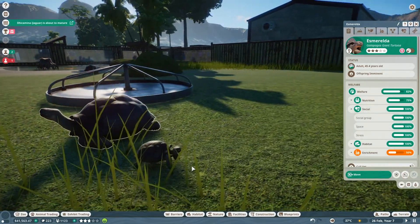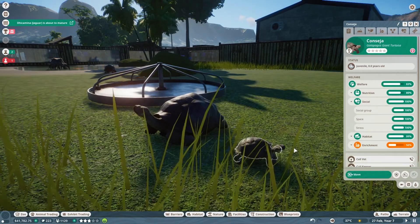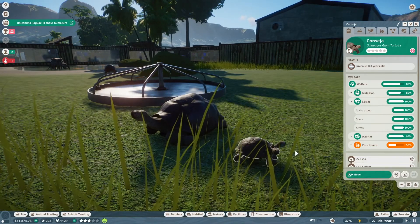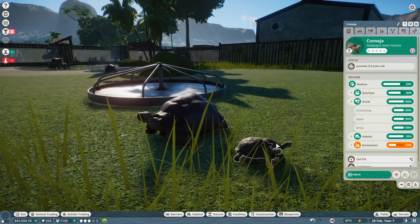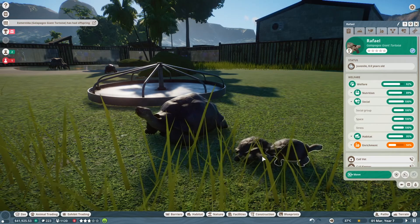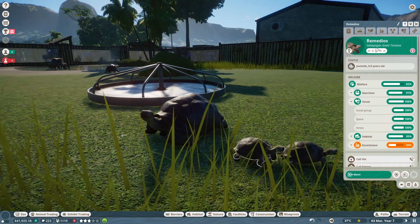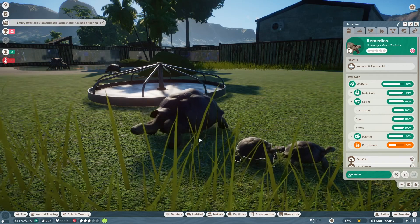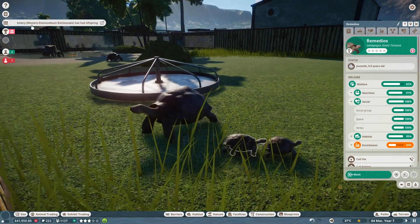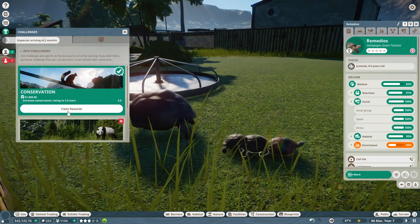Esmeralda is about to give birth! Let me speed up time a little since tortoises move so slowly. Baby! We got one... two! Consagia and Rafael. And we got three — Remedios! Oh, and our diamondback snake is about to give birth too!